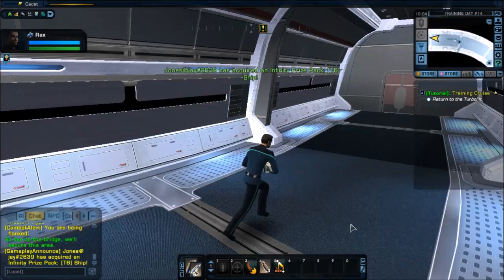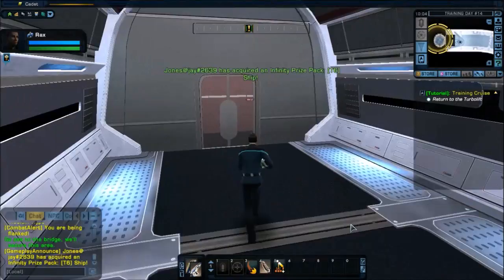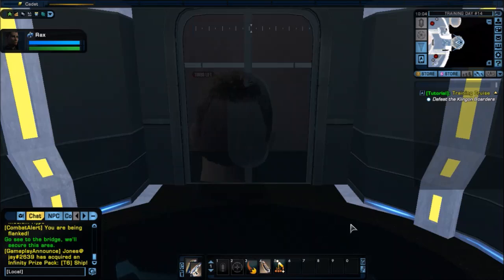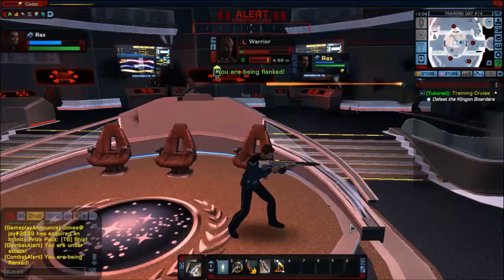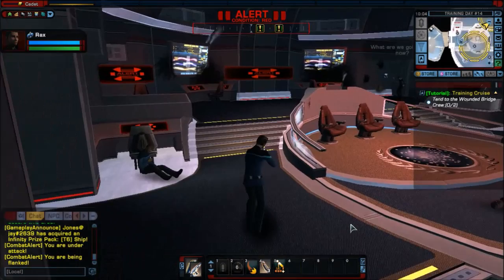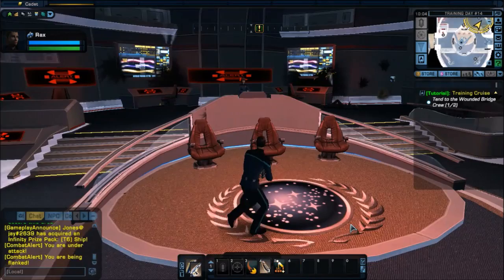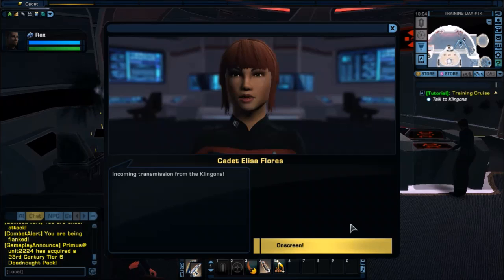What am I going to face on my way back to the bridge? I feel like they're just going to throw something at me. Where the hell did they take Captain Taggart? I really cannot speak. Let's take care of these cadets. Incoming transmission from the Klingons — on screen. This is Captain Kayak of the IKS Chart.